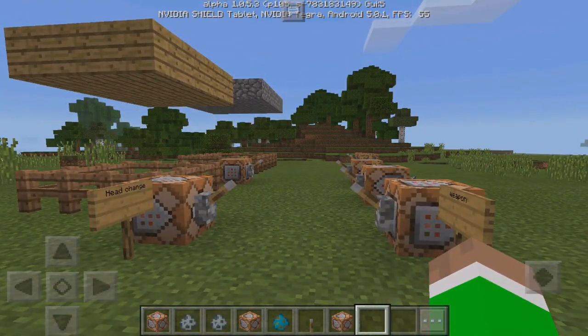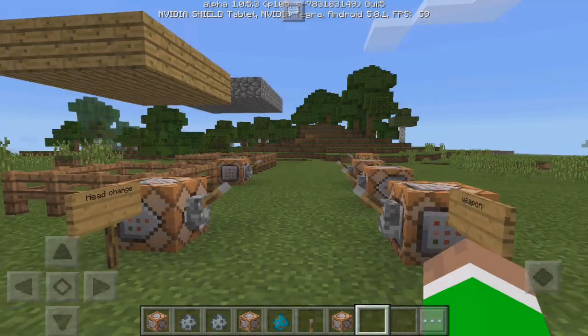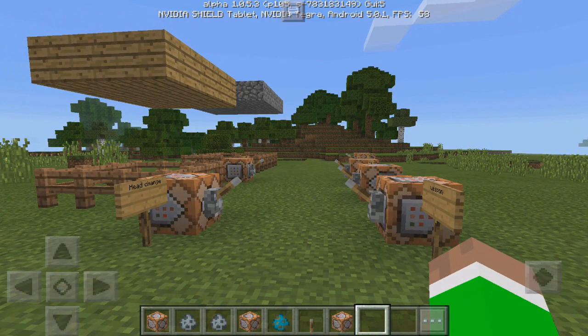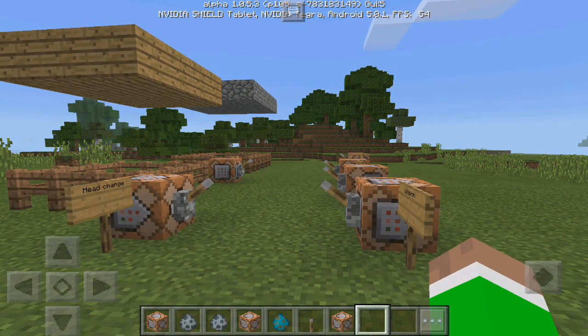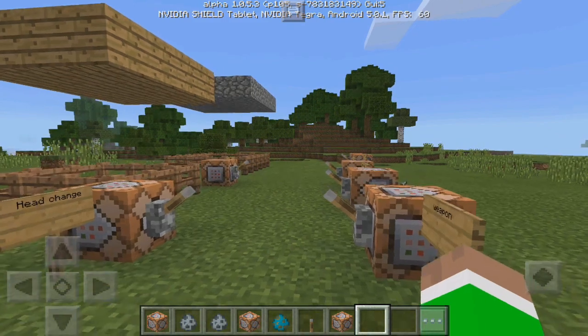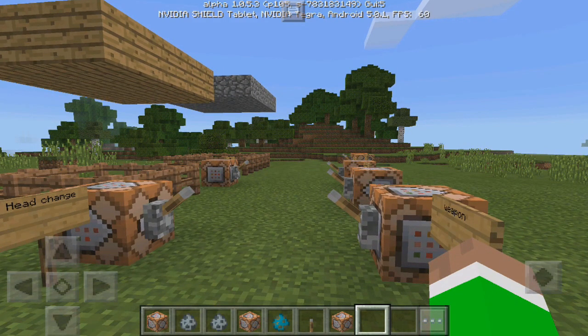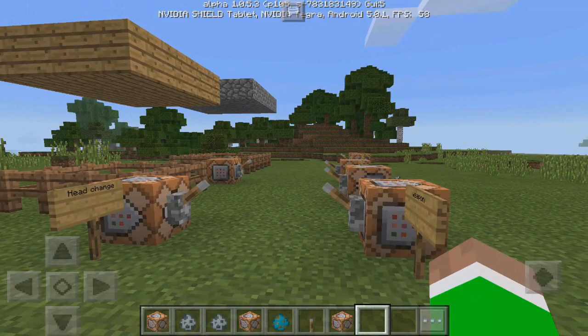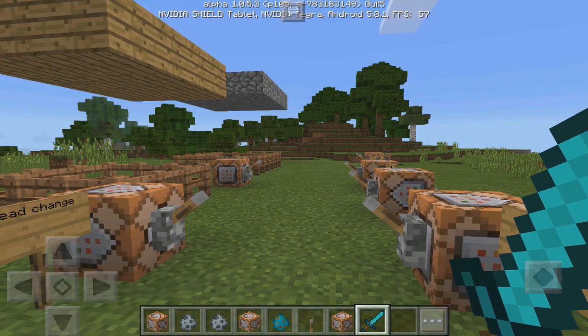What's up guys, welcome back to another video. Today I'm going to be showing you something really awesome you can do with command blocks, which pretty much allows you to customize a mob. For a little example, a zombie can actually wear elytra wings or hold a diamond sword just by using a command. If you enjoy, make sure you go ahead and drop a like.